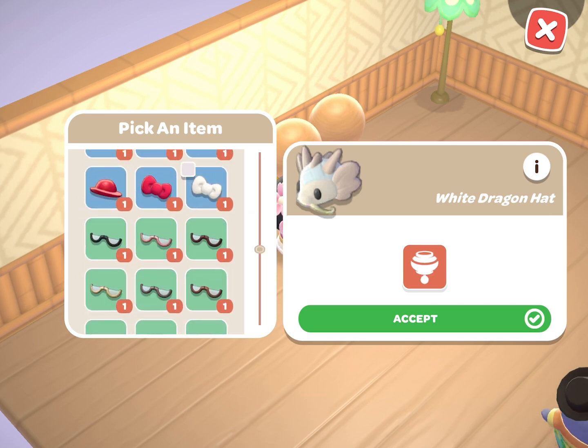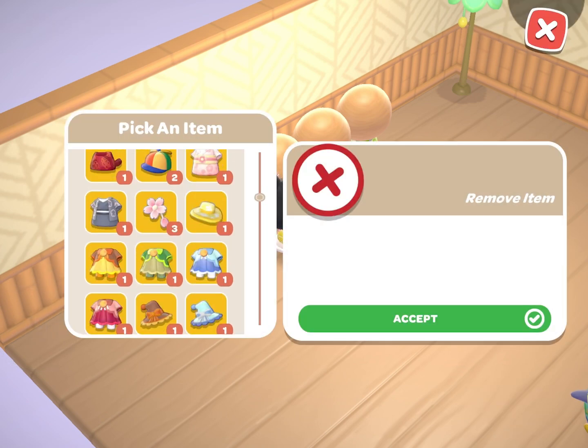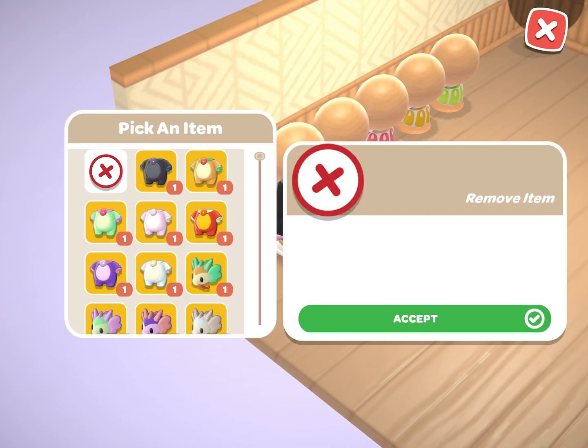To put the clothing on display, go up to the clothing stand and click the hand icon that appears. This will prompt you to pick a piece of clothing from your inventory to place on that clothing stand.